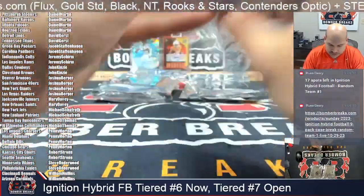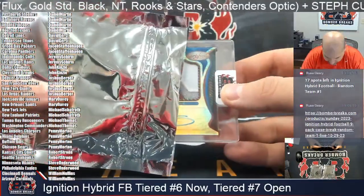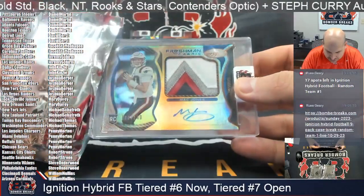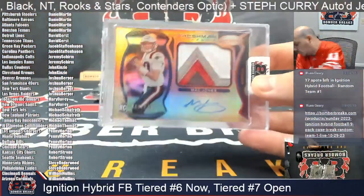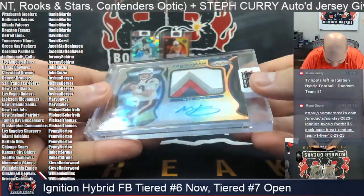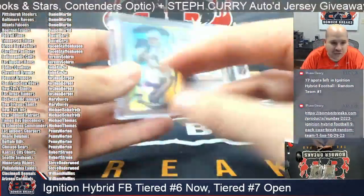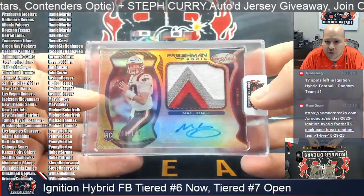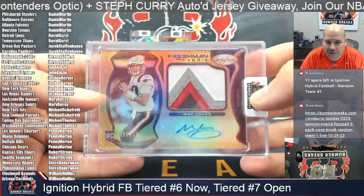Next up we've got Certified Fire — a Mac Jones rookie patch autograph. Pretty fun Dolphins-Patriots game. This is number 60 out of 149 — Mac Jones doing the Patriots thing. Shafty, that is yours, congrats. Out of 149, blue, red, gray, and white — four-color patch on the RPA.